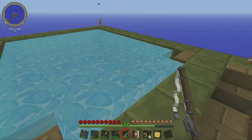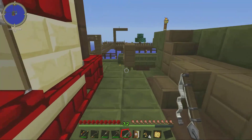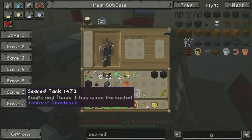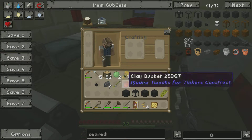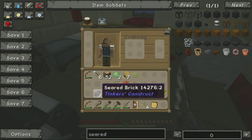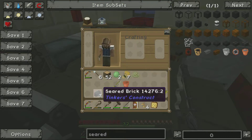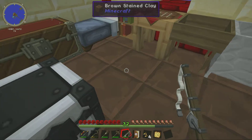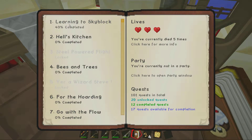I have everything we need today to finish up the quest for the Tinker's smeltery — I've got these pieces, a standard seared bricks block, a tank, a controller, and a faucet. All I need is one more piece, but I have the bricks to do it. I wanted to finish it on screen for you guys and turn in the quest with you present, make it special — make it a little bit romantic, light a scented candle, maybe something that smells like cookies.